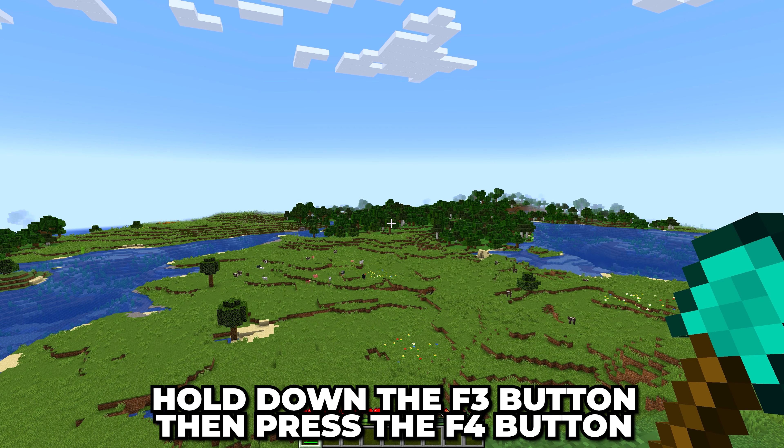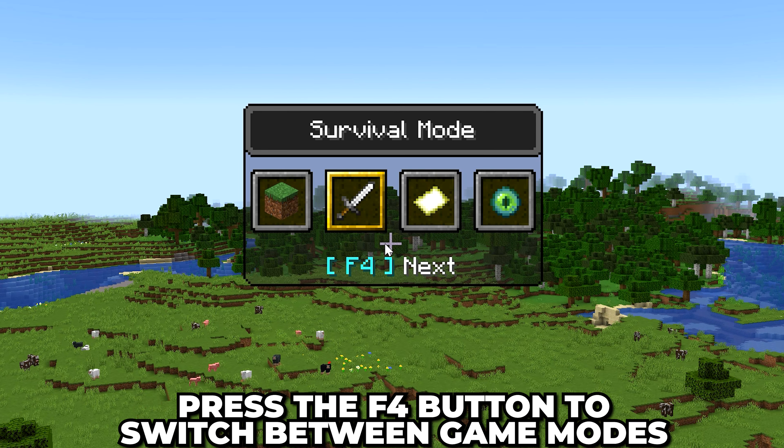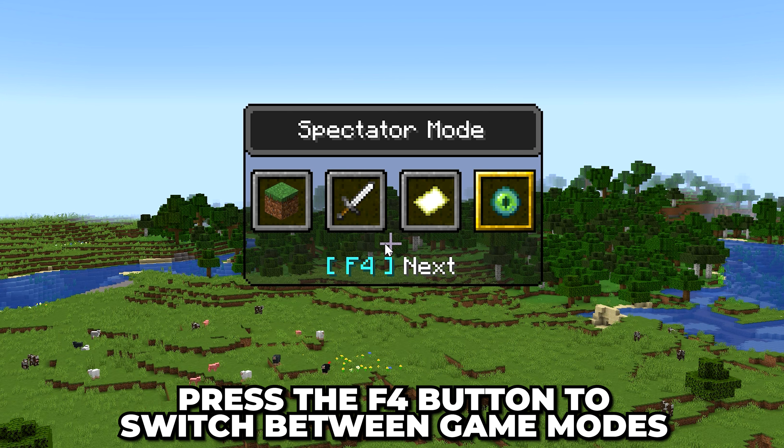Next, you need to hold down the F3 button on your keyboard and then press F4. This will bring up the menu allowing you to switch game mode. You can tap the F4 button to move left to right through the available modes.